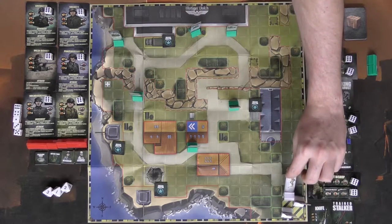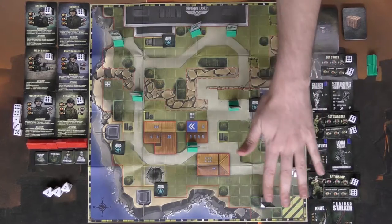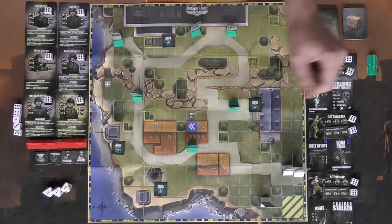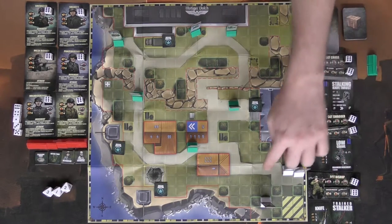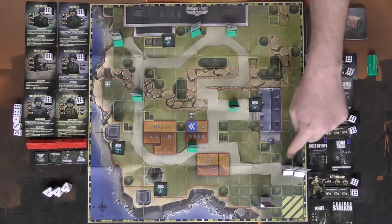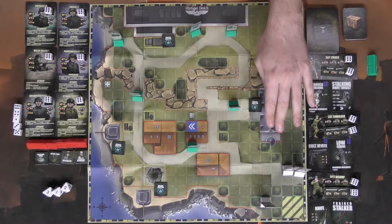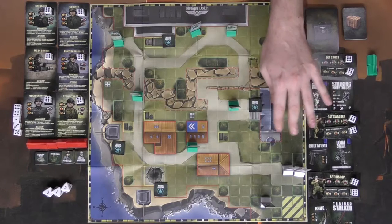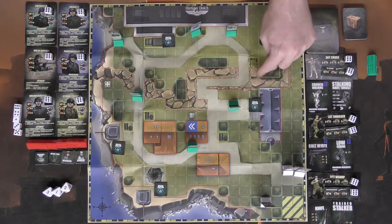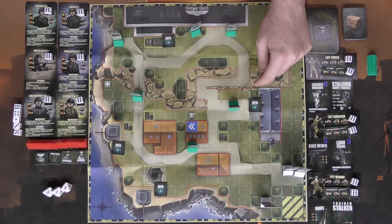I'll move each character three spaces forward. None of them are in range to see or hit the enemies yet — the highest range character is Sergeant Bishop at eight. On the board there are solid red lines that block both movement and line of sight, and dotted red lines you can shoot through but not walk through. So it's important to understand which barriers block what.